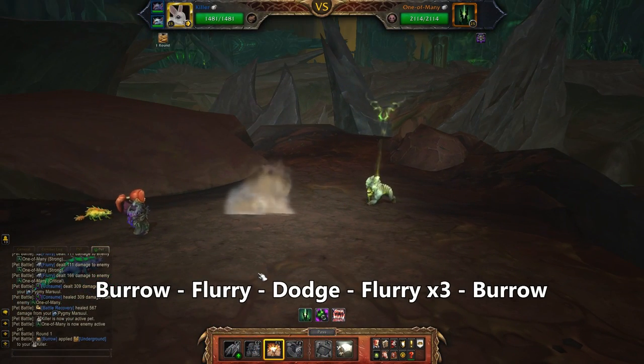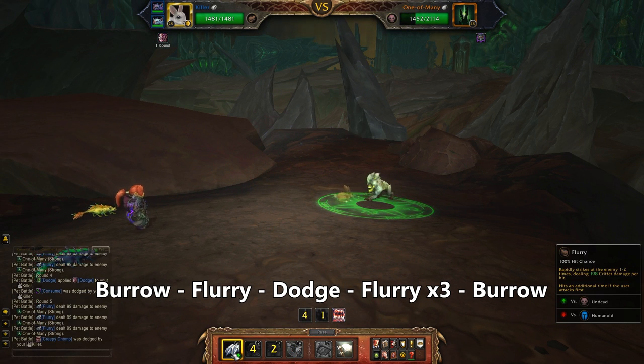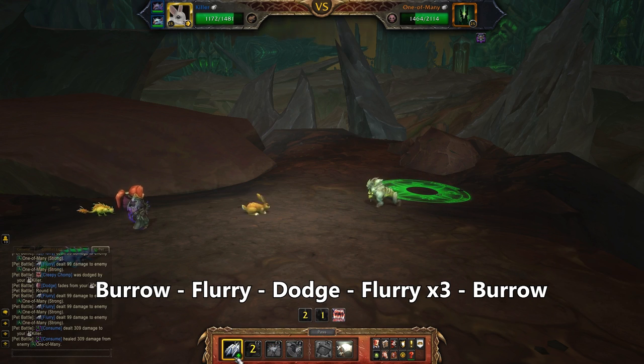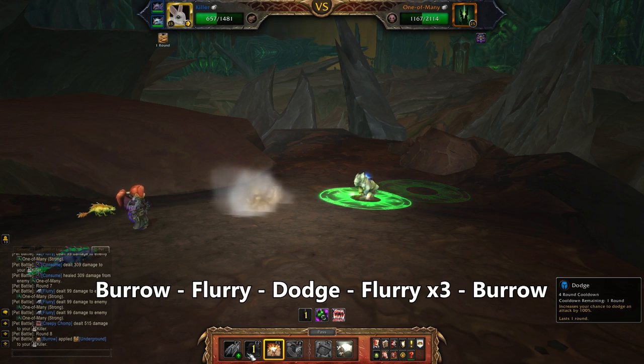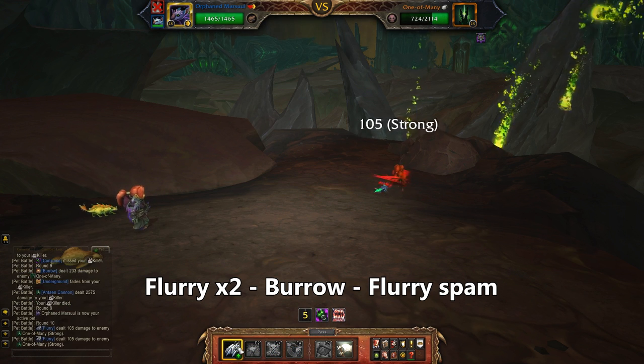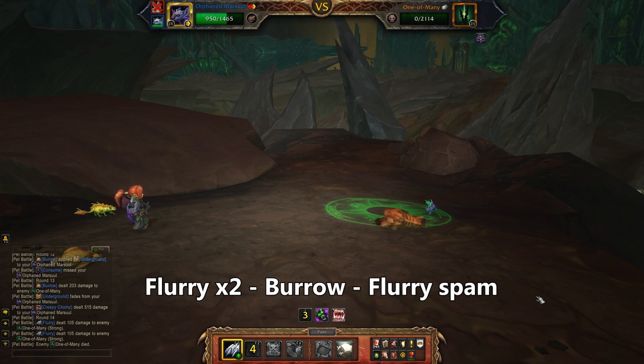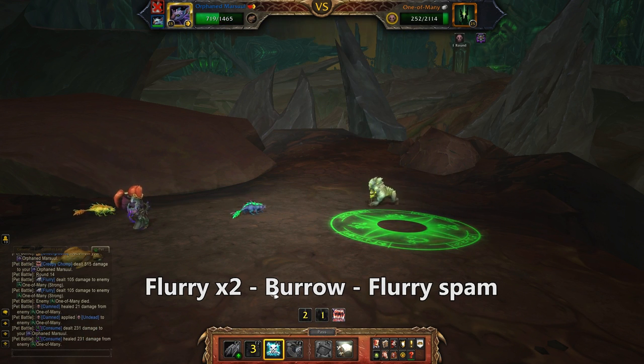Starting with my Bunny, I'll use Burrow, then Flurry, then Dodge. Flurry three more times, then Burrow to deny him a heal. He wrecks you with cannon but he's over halfway doomed so no worries. On my Marsool I'll use Flurry twice, then Burrow, then back to Flurrying. Turns out I really didn't need Feign Death but it's nice to have handy in the event of a cannon emergency.